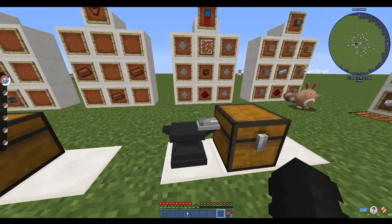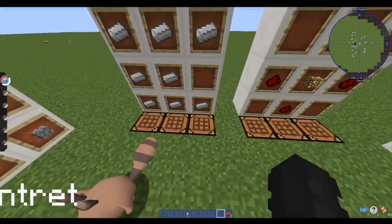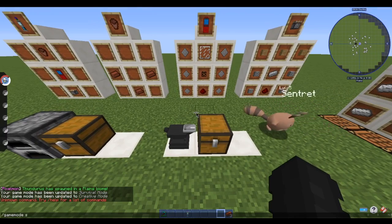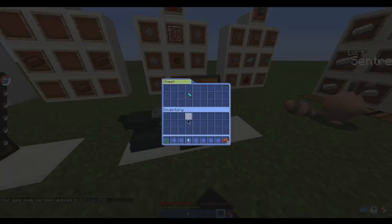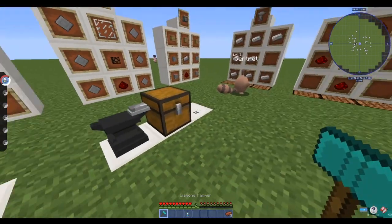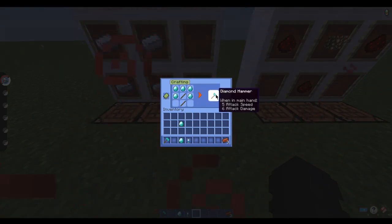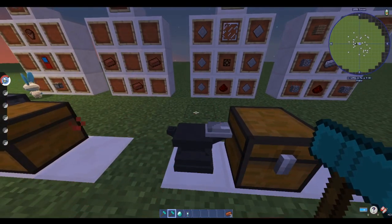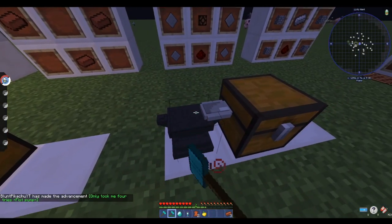From here, put the aluminum ingot on an anvil. To get an anvil, you need eight iron ingots total — the recipe is three, two, and three — just put it into the crafting table. Once you have your anvil and you've placed your aluminum on it, you're going to want to create a hammer. Hammers use a normal recipe: five ingots or ores and two sticks, just like a normal tool — this creates a diamond hammer.